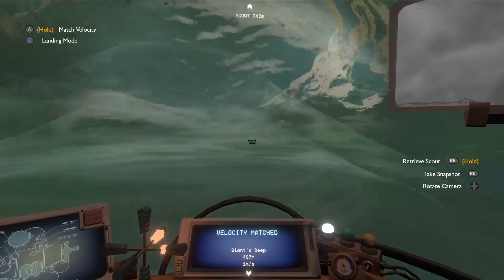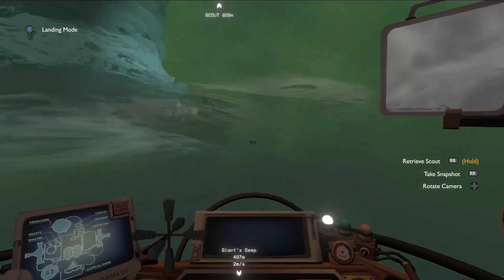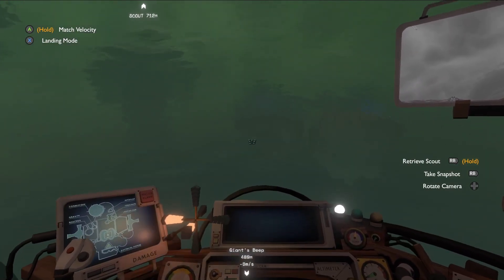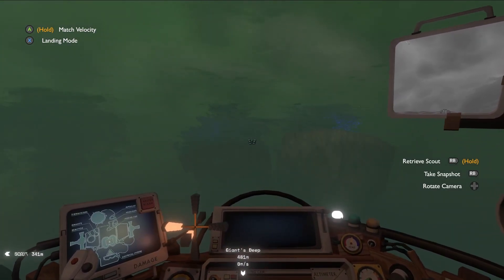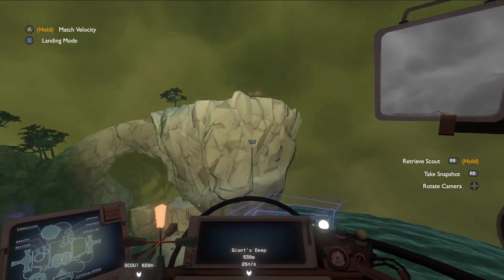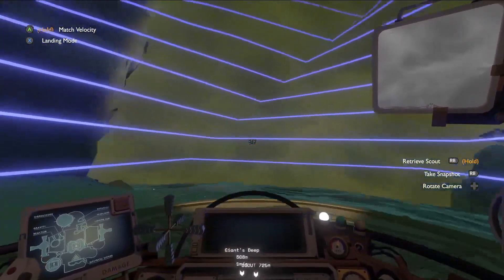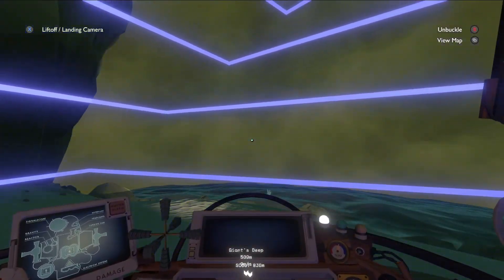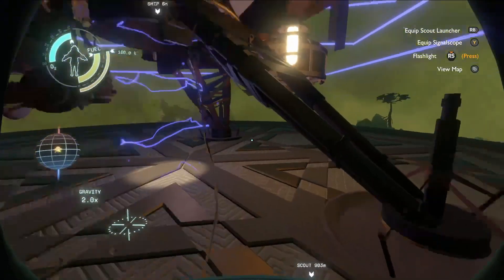It just got sucked up. But apparently we're underwater so we're safe. There's an island with a landing pad and another one next to it. I'm like fighting a current. Oh I would put your ship in the middle of that so it doesn't get lost like last time. I made it — awesome, yay! Okay so this is definitely a Nomai thing.